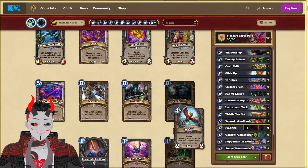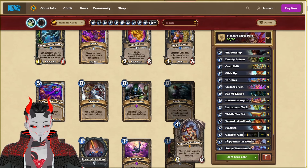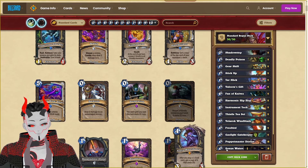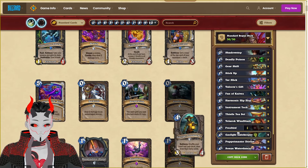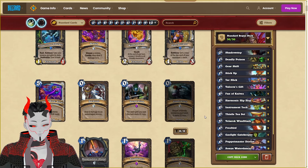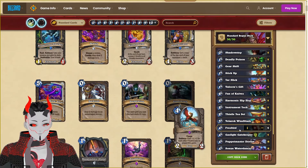The next deck is going to be Free Bird Rogue, centered around using Gaslight Gatekeeper in order to get additional copies through Dorian, and then using these 1 cost copies to get 0 cost copies off of Sonia. This should allow us to overwhelm our opponent with a bunch of charge minions that they will not be able to do anything against, while also having backup plans of the weapon package that has been catching on within Rogue. This is a Rogue deck idea I've been wanting to revisit for a while, but Puppeteer should be good enough to make this Free Bird combo feel pretty free for us.